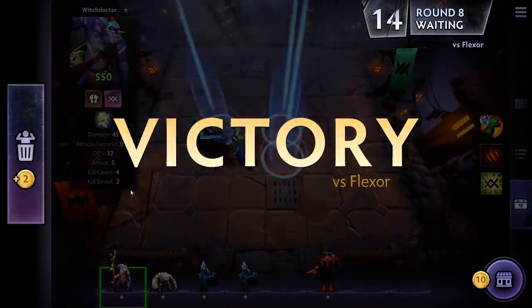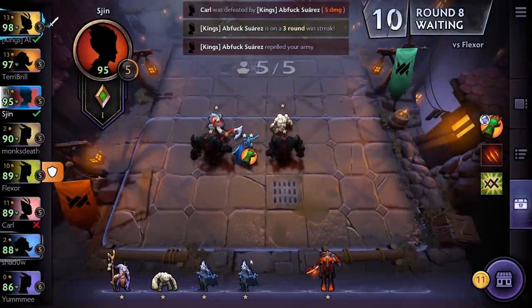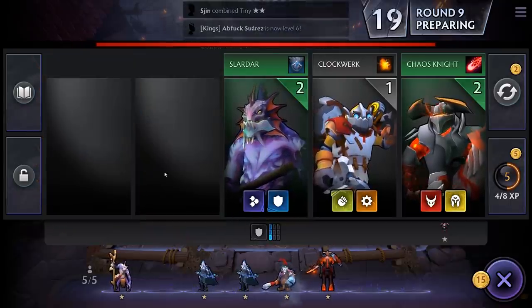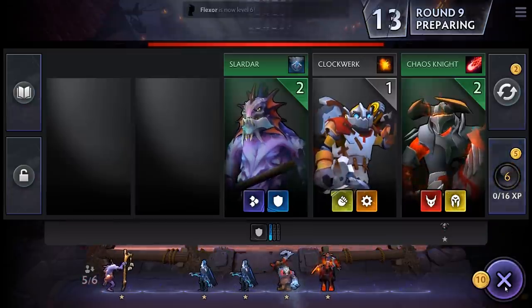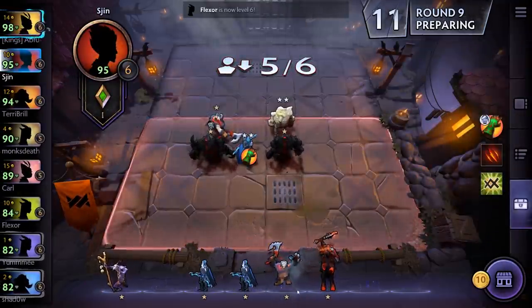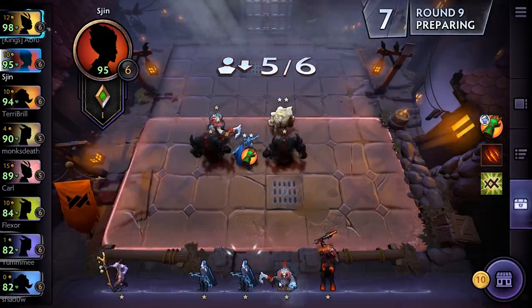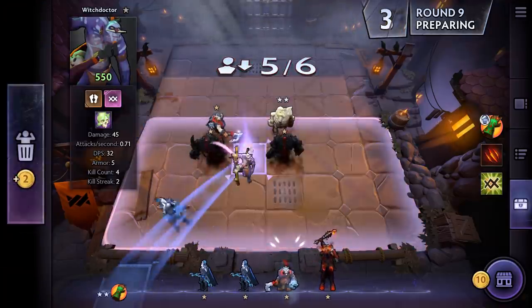That was Flexor — how's Flexor doing? He's pretty low on the charts. We've fallen behind a bit. There's another Tusk and another Tiny, so we can upgrade our Tiny to level two. We'll buy another level so we can get another unit on the field. Maybe Tusk? No, we'll put down Troll — he's a Warlock.